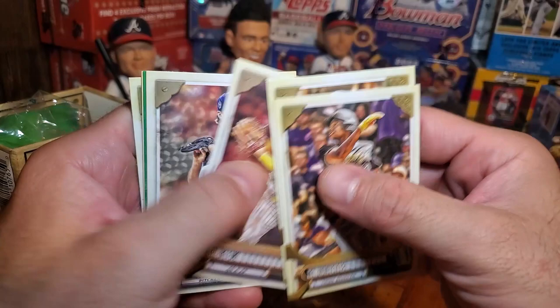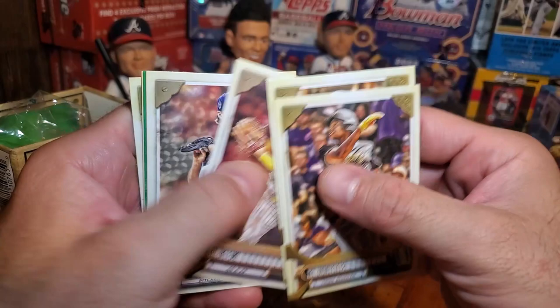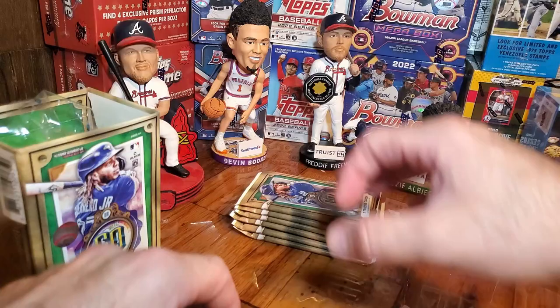Pack one: Key Brian Hayes, DJ LeMayhew, Kim, Singer, and our green is Miguel Sano. Gleyber Torres and Yon Mankata.